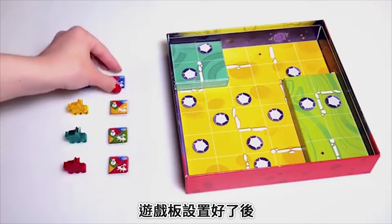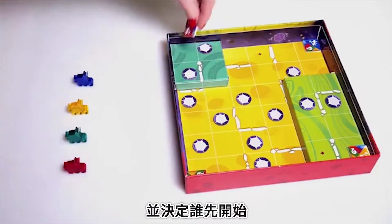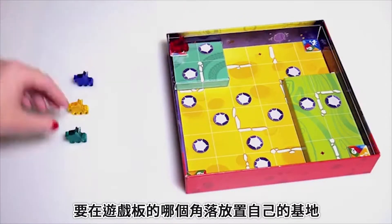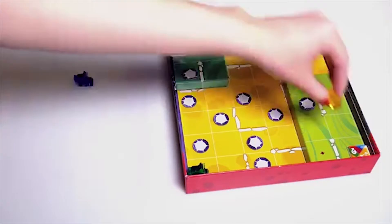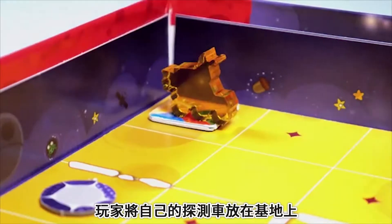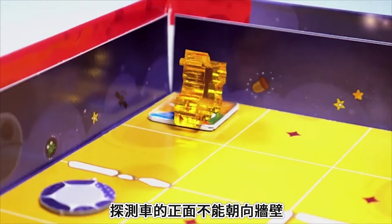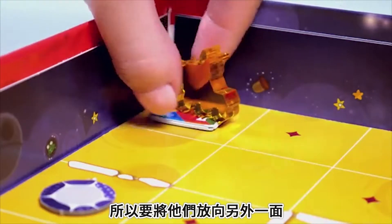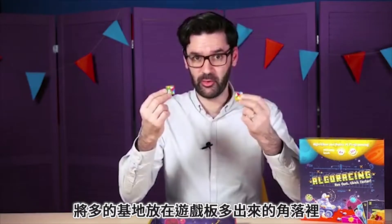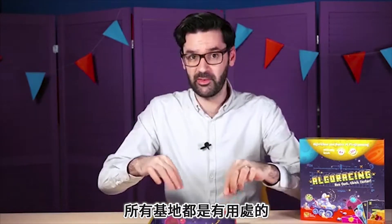After the game board is set, the players choose the color of their rover and base and determine who goes first. The last-turn player is the first to choose his corner of the game board and to put his base token there. The player who goes first is the last one to put his base token down. The players place their rovers on top of these base tokens. The rovers shouldn't face the wall, so put their nose forward in either direction. If only two or three people are playing, place the extra base tokens in the remaining corners of the game board, as all of the bases are necessary.